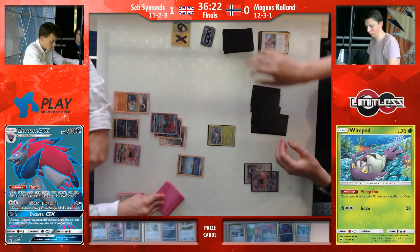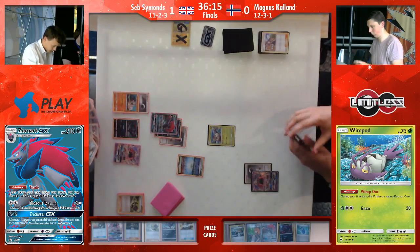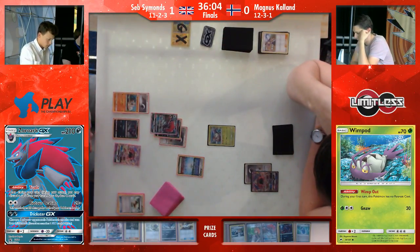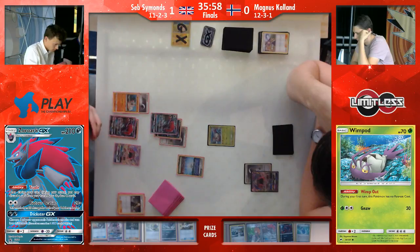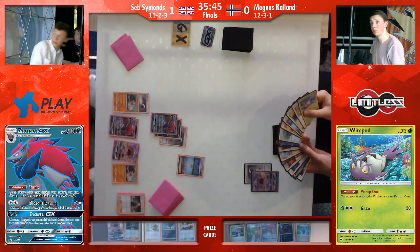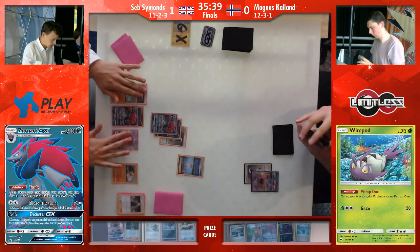Seb also has a double color energy card attached to his Rockruff already and is just about to take the knockout. He hasn't played his supporter card yet — I think he just dropped the N. Both players again a fresh new hand — this time six for Seb, five for Magnus. Let's see if Magnus is able to find another Bridget or another Tapu Lele. His hand looks fairly decent: a Counter Catcher, an Ultra Ball, a Zorua, and an N. So he could just play Ultra Ball, discarding the Counter Catcher and something else, go for Bridget, attack with Tapu Lele, then play the N next turn — looks kind of fair.